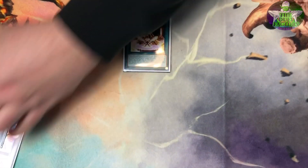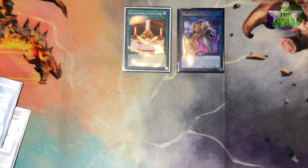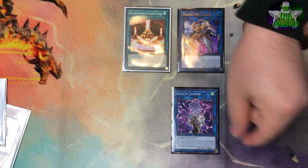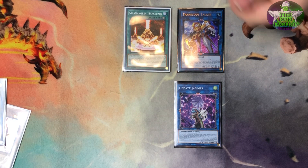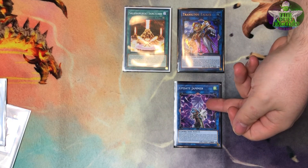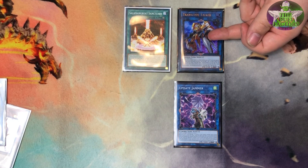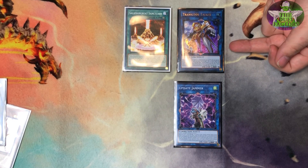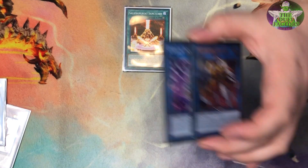You take Bane Links and Update Jammer and turn them into Transcode Talker. Note that in this combo, for the one-card OTK, the only effects you can activate are Cyberse effects. Transcode Talker activates, bringing back Update Jammer. When Update Jammer was sent to the graveyard for the link summon of a Cyberse monster, that's what gives Transcode Talker two attacks. Transcode Talker gains 500 ATK and so does Update Jammer, making them 2500 and 2800 respectively. Through a clear board that's 2800 twice — 5600 — plus 2500 equals 8100 points of damage.